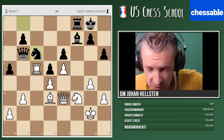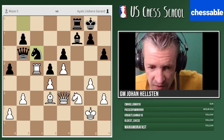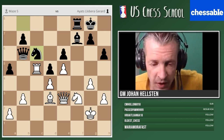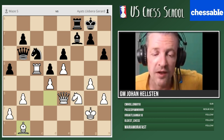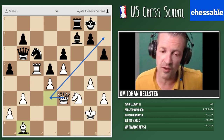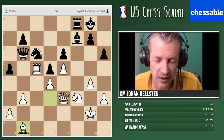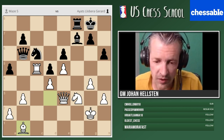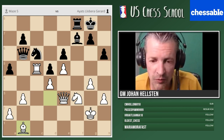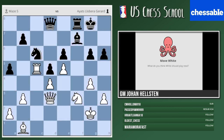I think what RZ 2018 says is the strongest plan — queen d3, threatening mate on h7. This works very well here because black doesn't have so many defending pieces on the kingside. Queen d8 was played in the game. Queen d3, g6 — I'll quiz you on the next move. Pieces and pawns in perfect harmony — how did the French grandmaster exploit this move g6?